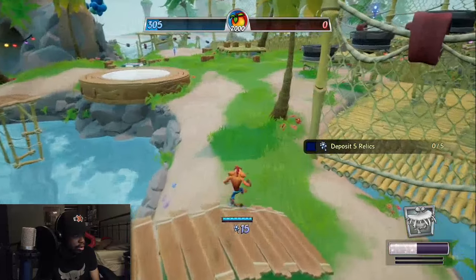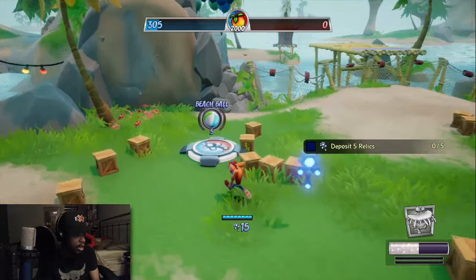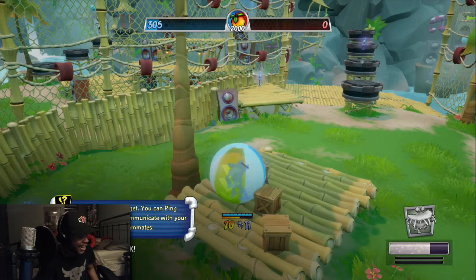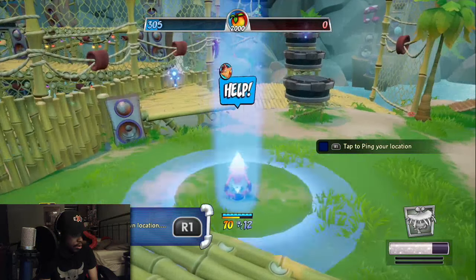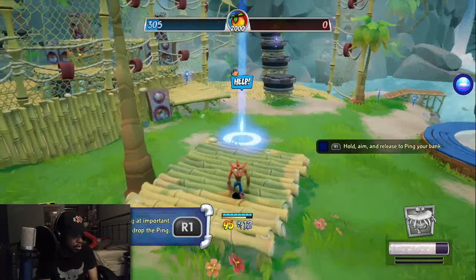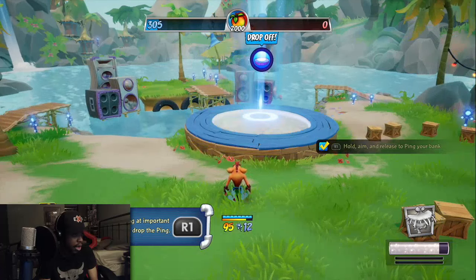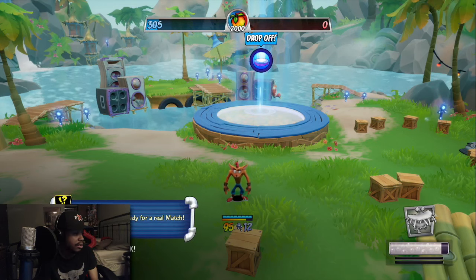I must be blind — deposit five relics. Yeah, there we go. Oh, they brought back the ball from Wrath of Cortex! This thing feels busted. You can ping locations to communicate with your teammates. Hold to aim your ping. If you are knocked out, you lose all your wumpa and relics.